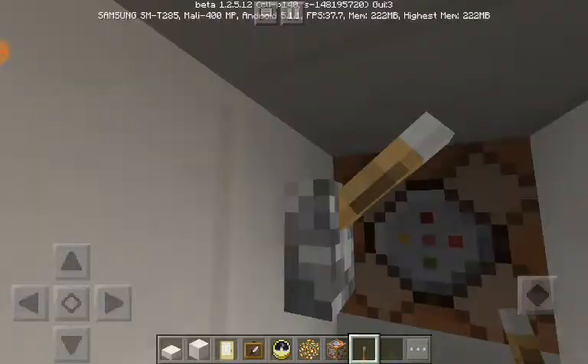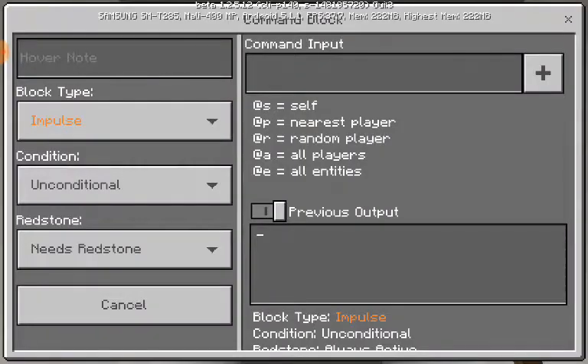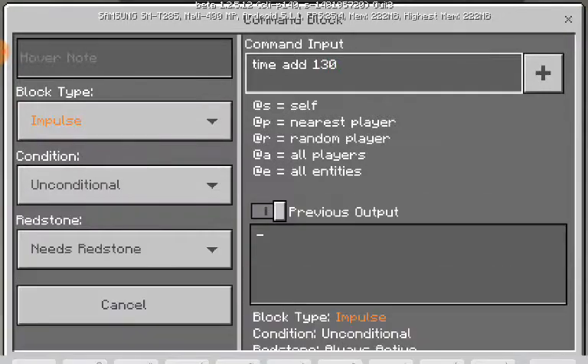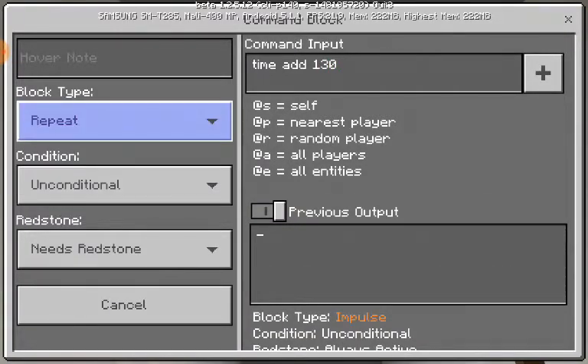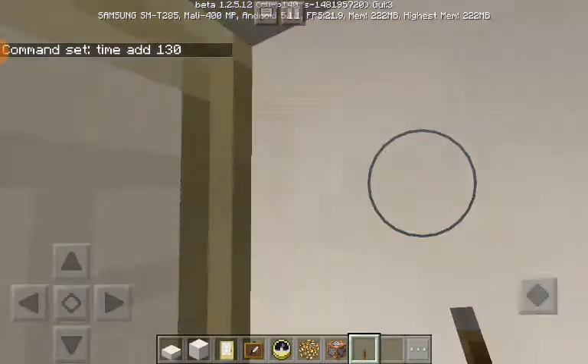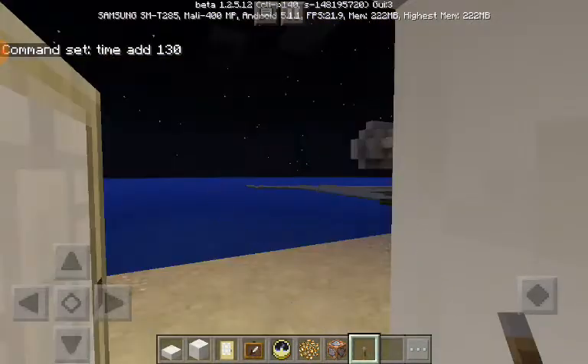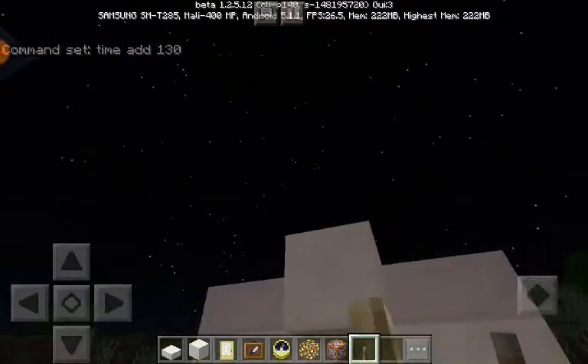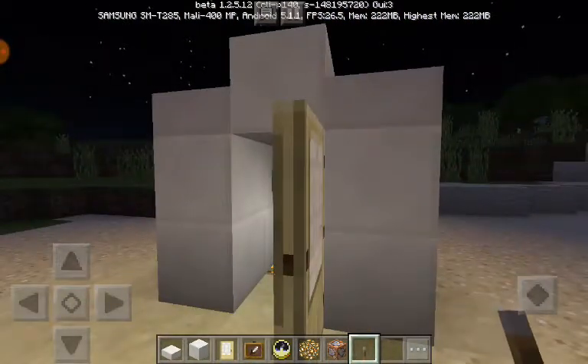Let's go inside and activate it. Make sure to turn it off. You're gonna type 'time add 30', okay? That's it. You're gonna repeat that and set always active — three, two, one — yo, what? Did I just break it again? Sorry guys.